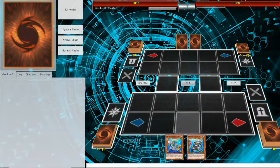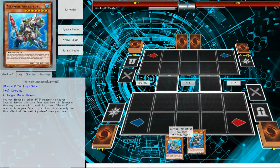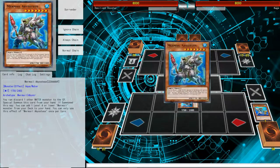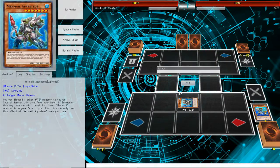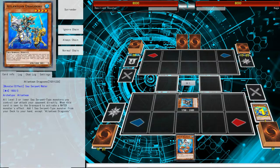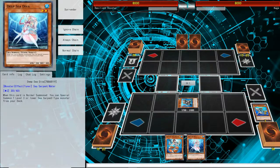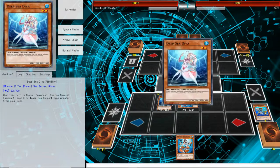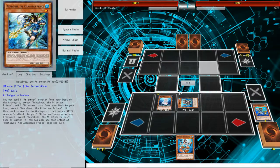So this two-card combo requires a Dragoon and a Bystheus. What you're going to do is activate a Bystheus, send Dragoon, and you're going to search twice. You're going to search Gundy with the Bystheus, and you're going to search the Dragoon with the Deep Sea Diva. So once you get these two cards, you're going to normal summon the Deep Sea Diva and summon your Prince.